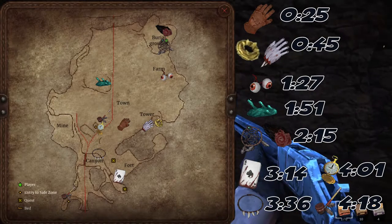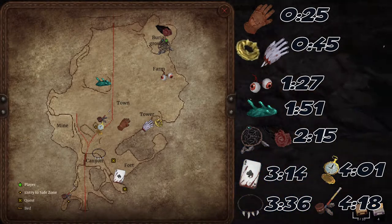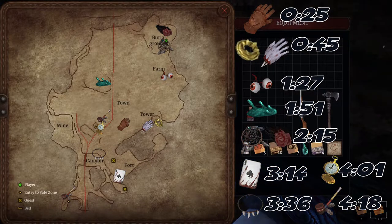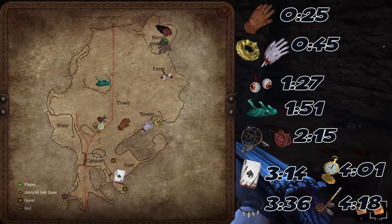Note that the majority of the paths I take are pre-cleared, and there are multiple ways to get to certain artifacts. I will only be showcasing the easiest, most direct route from Jim's safe zone.